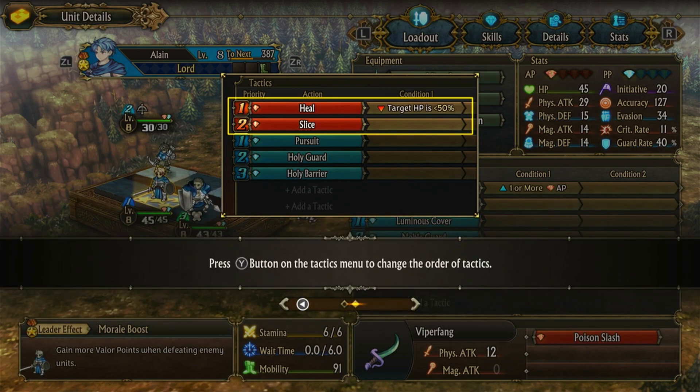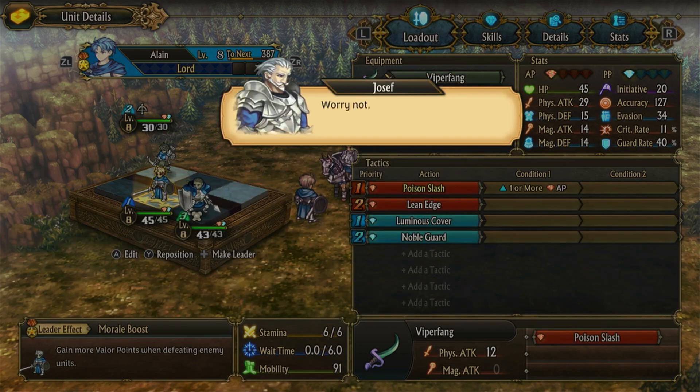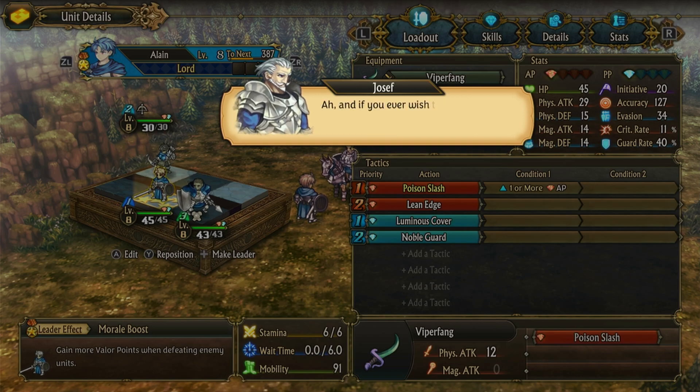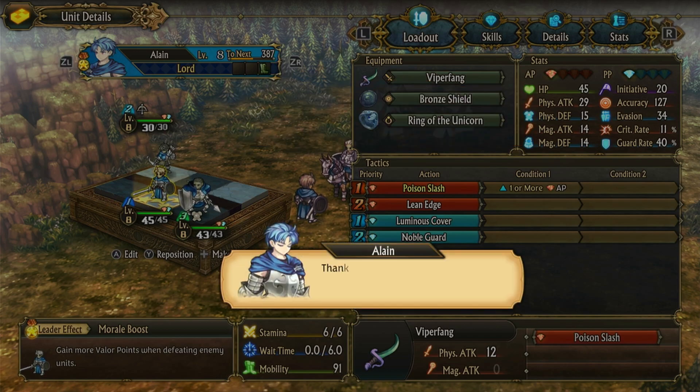Press the Y button on the tactics menu to change the order of attacks. Worry not, your highness - there's no need to demand perfection of yourself from the outset. Experiment with a wider range of tactics to start; you will surely understand them better with practice. And if you ever wish to test out a new idea, you may partake in mock battles at any fortress under our control. Thank you, Joseph - and be sure to keep all this in mind.